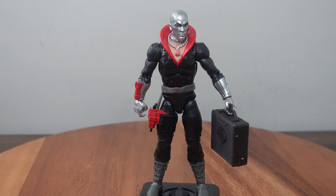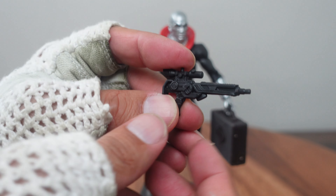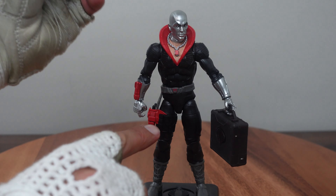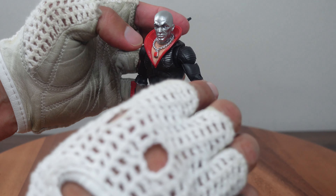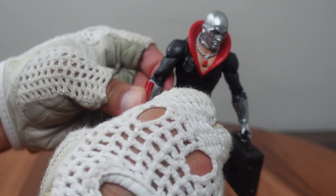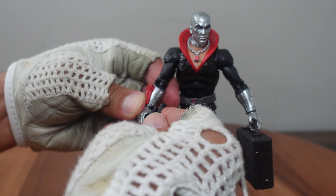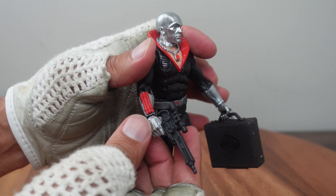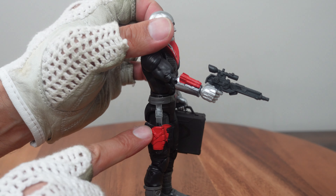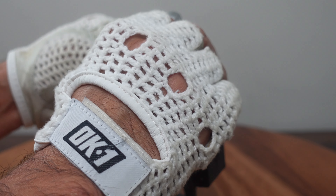The last accessory I want to bring in is his rifle. This is his vintage rifle that comes with the original figure, and I believe he does come with a pistol too, and a briefcase — at least the original figure. To arm him with the rifle, you just put the handle right into his hand and put the trigger finger right where the trigger is supposed to be. And now you have Destro armed with his rifle, pistol in his holster, and his briefcase. Very nicely done.